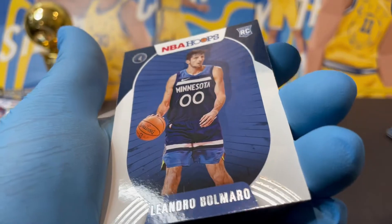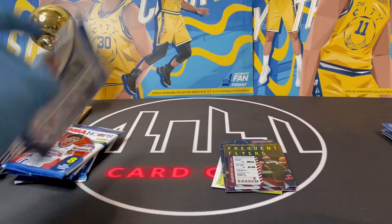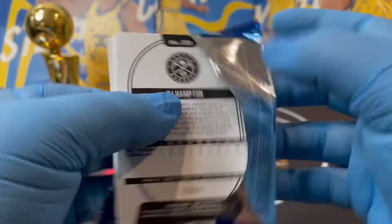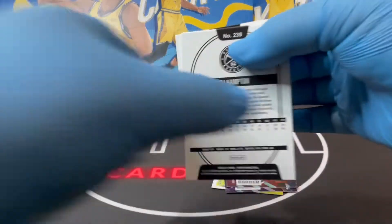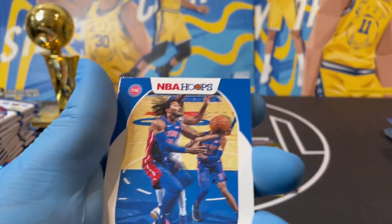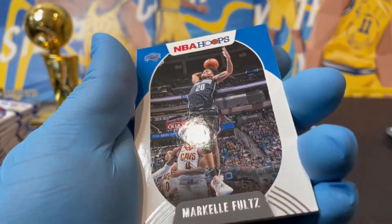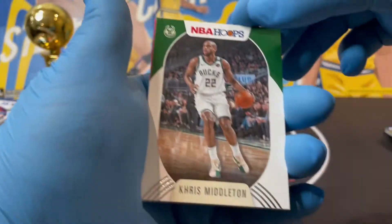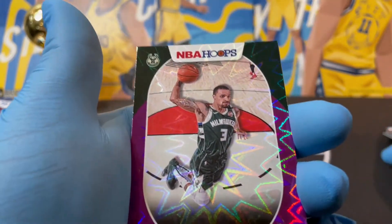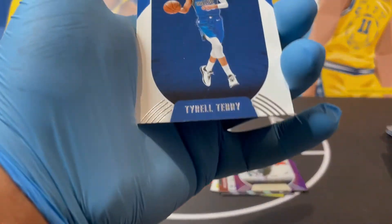We got Precious Achiuwa and Leandro. Make sure you guys check out Sourpack James's channel — he posts wrestling as well as basketball, so if you're a wrestling fan go check it out. He pulls a lot of good stuff. Derrick Rose, Chris Middleton, George Hill. Oh yeah — Hot Signatures! It says hot signatures rookie screen, so we could get an auto.